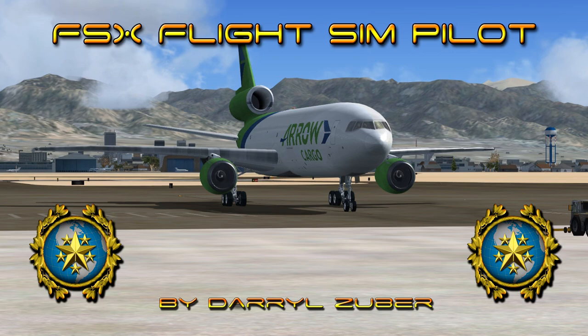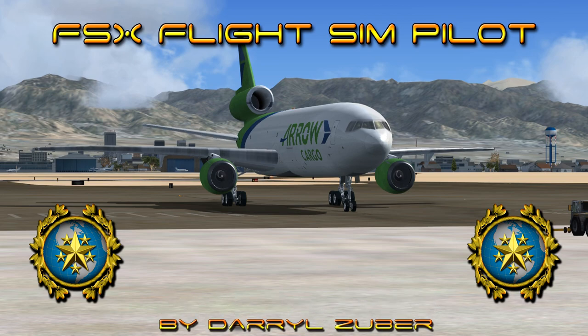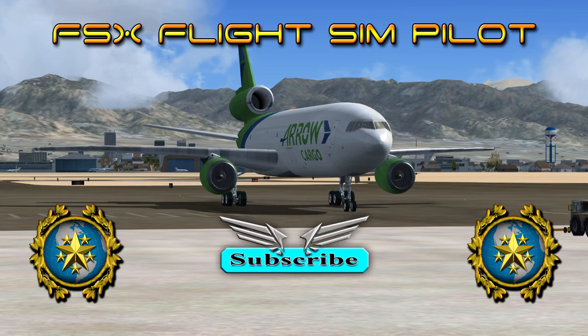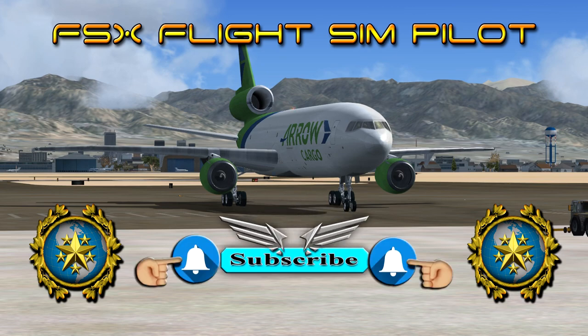Welcome to my FSxFlights Simpilot channel, video number 301, landing the Douglas DC-10-10 at Wiley Post Airport in Flight Simulator 10. Video produced by Daryl Zuber. Aero Cargo November 68041 Heavy, Flight 10 is departing Salt Lake International Airport, Salt Lake City, Utah, USA, arriving Wiley Post Airport, Oklahoma City, Oklahoma, USA. Royalty-free music by Ape The Chauvin Toyer and Piratin Musique, Mix Instrumental 2018. I hope you enjoy the video.